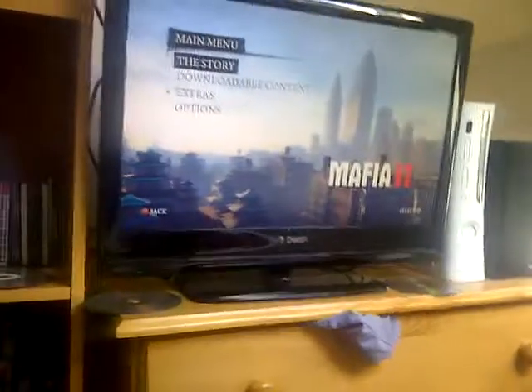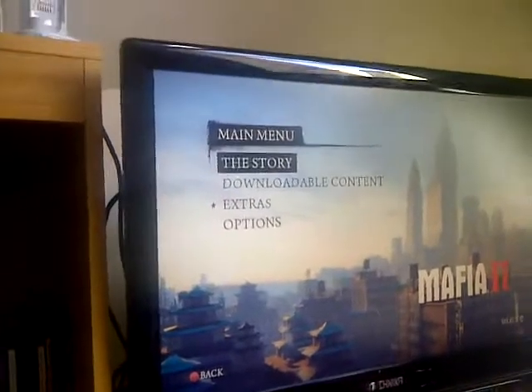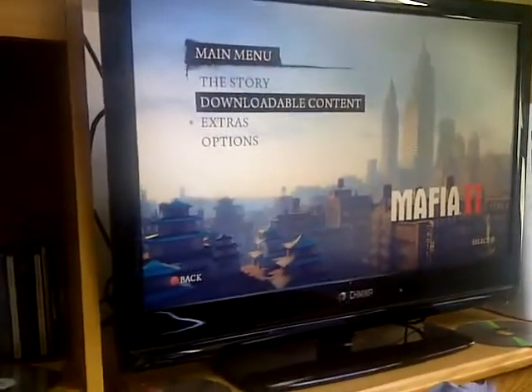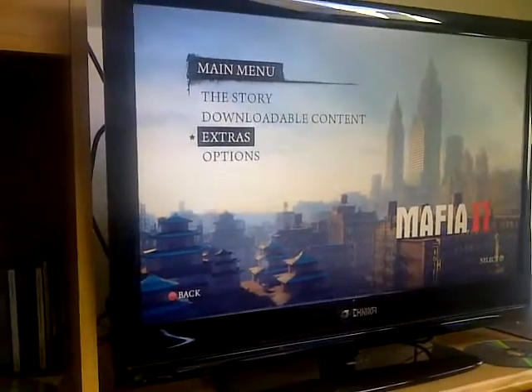When you turn on the game you get to the main menu screen, and there are many different options you can select. There's a story, which I'm doing at the moment, downloadable content, and then there's extras. You can see I have a star next to extras, which means I unlocked something new.